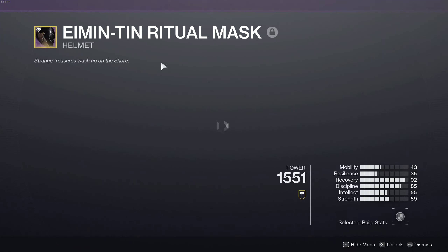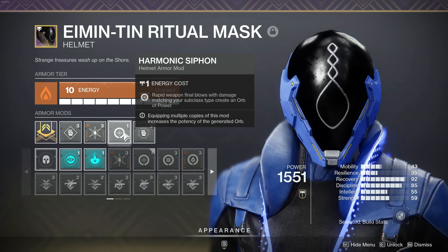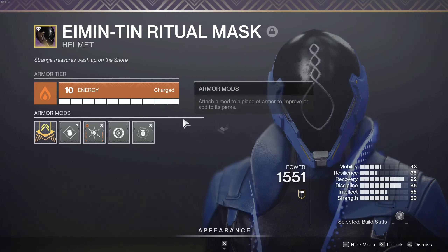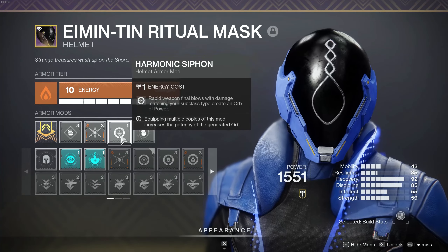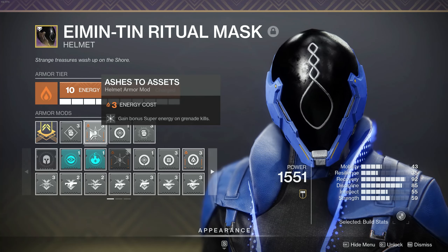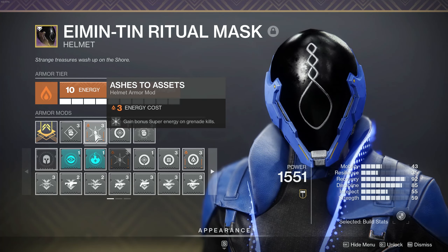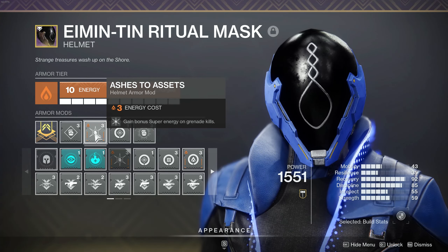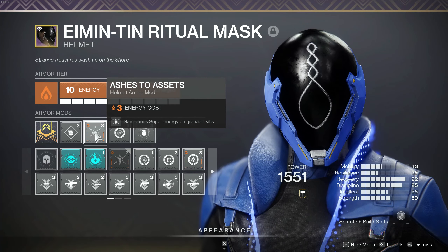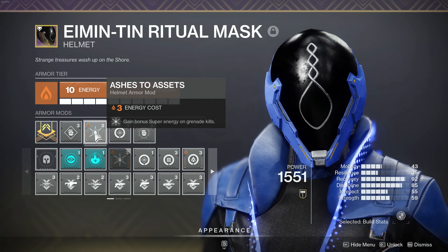With the subclass out of the way, let's talk about the mods we're running. On my helmet, I've got Elemental Ordnance so I'm spawning wells with grenade kills. I've got Harmonic Siphon so when I'm getting kills with my BXR or my rocket, I'm going to be dropping wells that I can power up myself for later. We're using Ashes to Assets to get bonus super energy on grenade kills. This will be absolutely loading you up on super energy — so maybe you can throw in a Well and just pop wells all the time, getting all your teammates orbs.